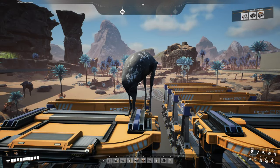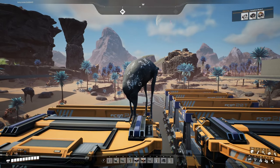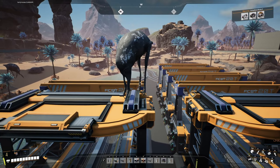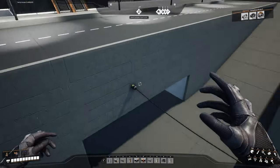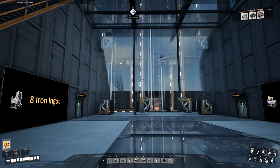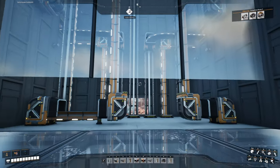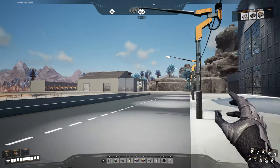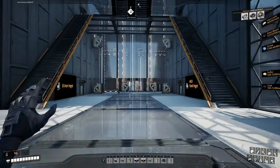Welcome back guys. In the last one, we got our train station set up and we have a big bouncy thing standing on top of them. We also got a bunch of built spaghetti mess set up downstairs, and we got all of the stuff going up to the different floors in the smelting area. And of course we got the iron plate building set up as well.